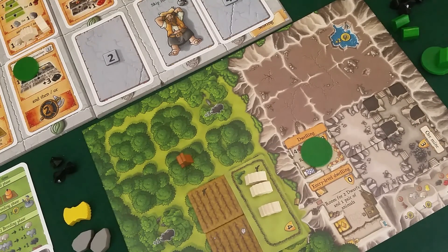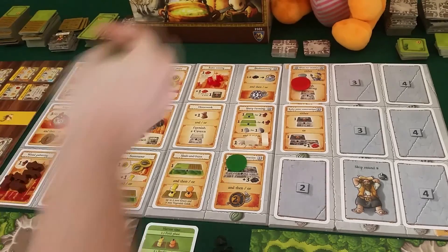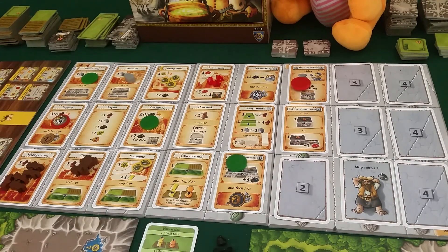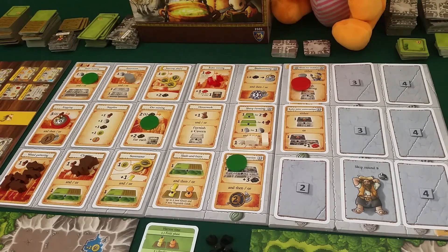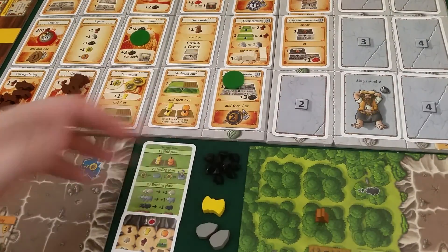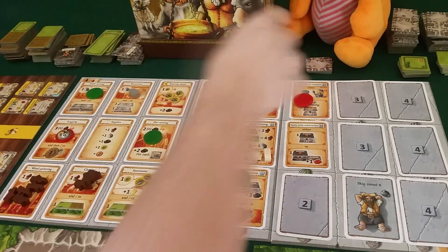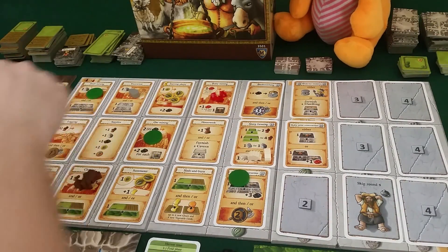It's my turn again, but actually I don't have any dwarves left - Draco has one more. So he goes again to the ore mining, gets all this ore that has accumulated up there, and he gets two extra because he has an ore mine. Now he has a bunch of ore and is ready to get a really good fighter dwarf next round.